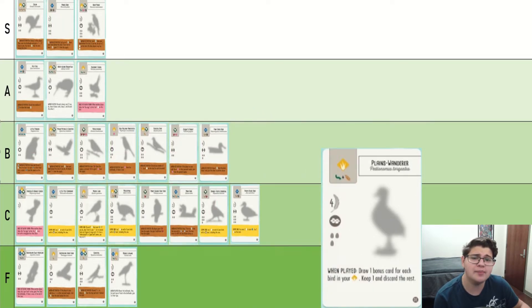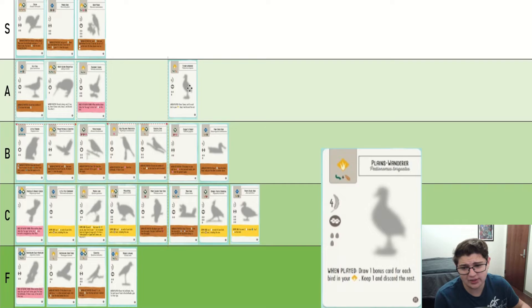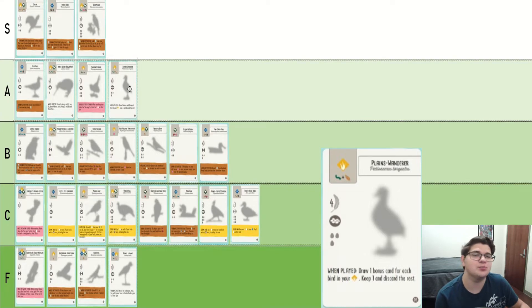Plains Wanderer is another absolutely fantastic bonus card bird. You get a ton of sifting and a decent body as well, though of course you have to be playing it late game so that you get all the benefit from it. Overall it's pretty good. A lot of these good bonus birds all have different strengths and weaknesses, but they all kind of balance out to be around A in my opinion. They're nothing as warping as S tier birds, but they are very powerful.